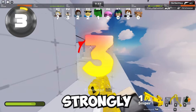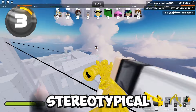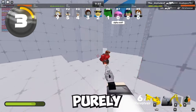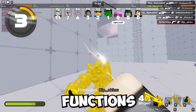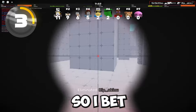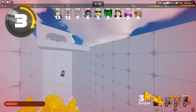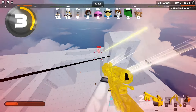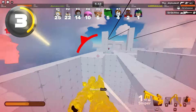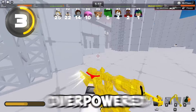Another really good weapon I would strongly recommend unlocking as soon as possible is the Sniper. The Sniper is probably one of the most iconic weapons in the game right now. The Sniper is completely hitscan, meaning there is no bullet travel — it's not a projectile. You just shoot and it goes straight to where your cursor is aiming, which makes it very overpowered for hitting headshots. You can literally beam people from across the map with this gun — that is how overpowered it is.